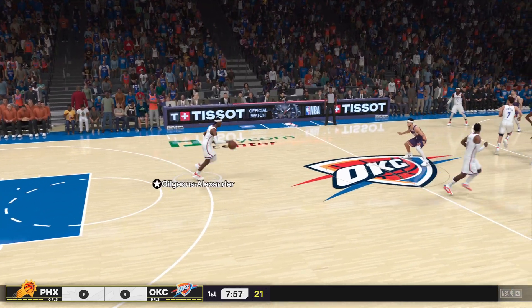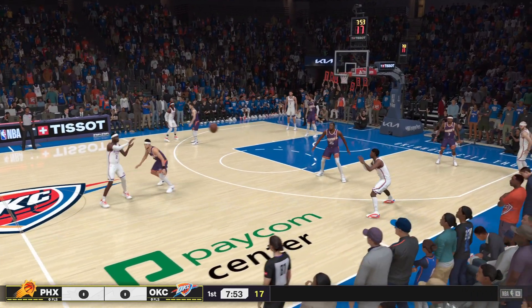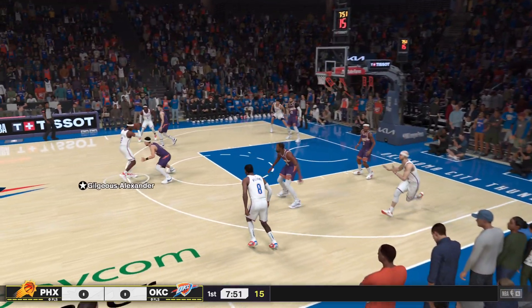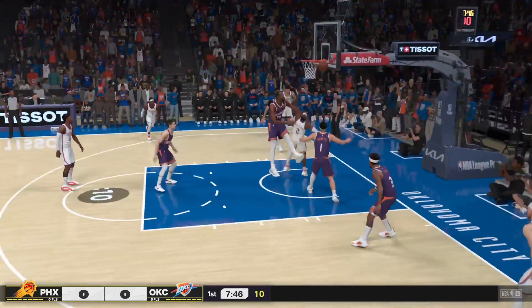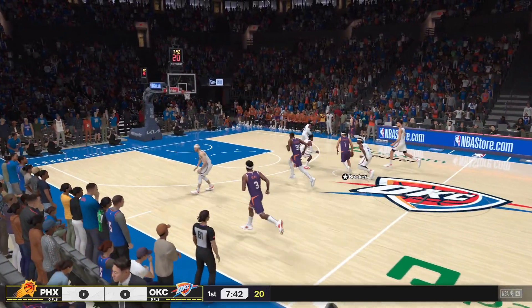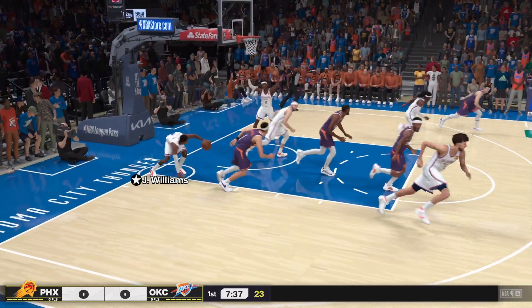That's the point of attack on both ends of the floor, and it's always fun to see skilled and capable guards duel it out. It is like watching a great chess match. The opening lineup for the Suns: up front, Durant plays the four with Nurkic at the five. Deadly backcourt pair of Booker and Beal, and a talent in at the small forward.